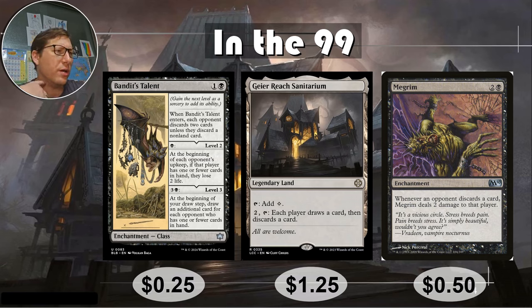And finally, Megrim — for two and a black. Whenever an opponent discards a card, Megrim deals two damage to that player. So if Megrim is up and you activate Grierreach Sanitarium, everyone's taking two damage except you. They do get to rummage though. Fifty cents.